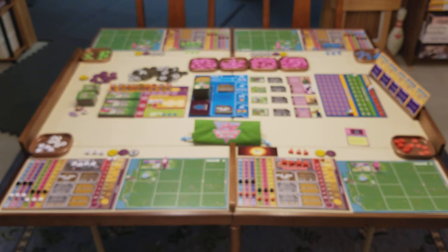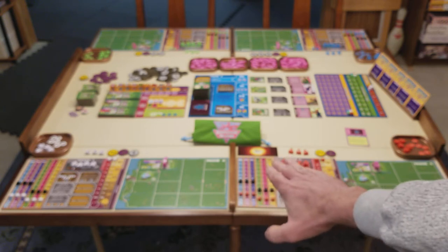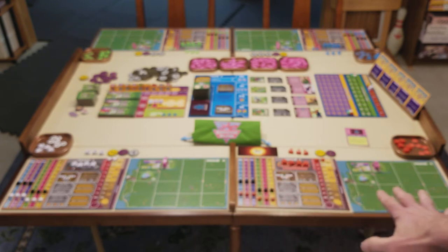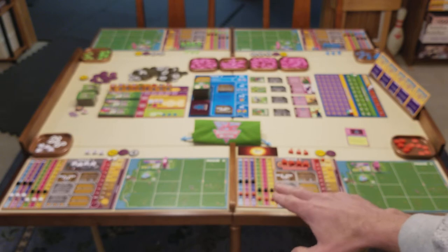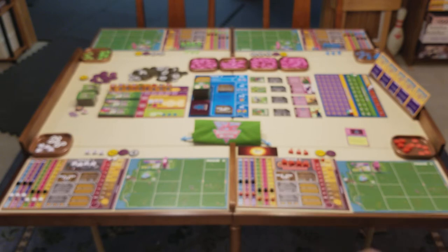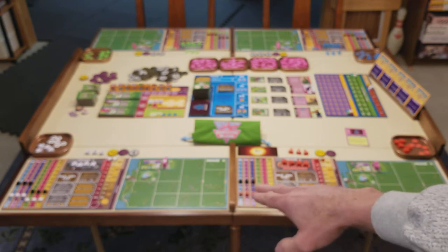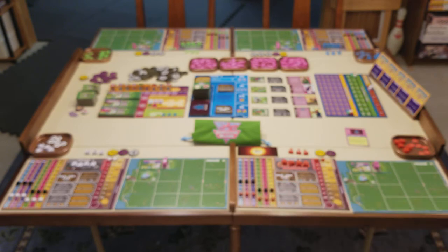Let me explain kind of what you see in front of you, and then I'm going to zoom in on each board to explain each phase of the game. Each player will have two boards in front of them: a lab board and a park board. The lab board is where you're going to keep track of the DNA that you currently have in cold storage. There are six different types of DNA — you can probably see there are six different colored tracks on the lab board.